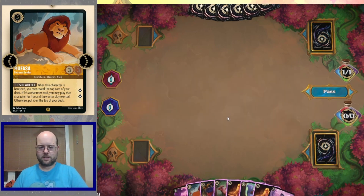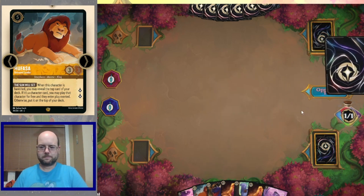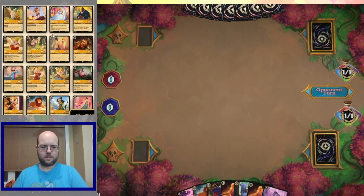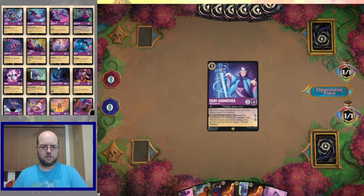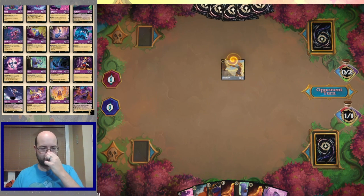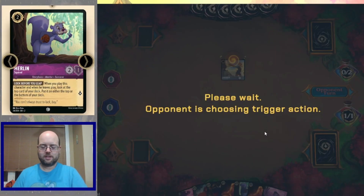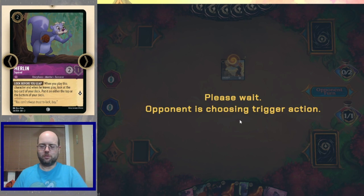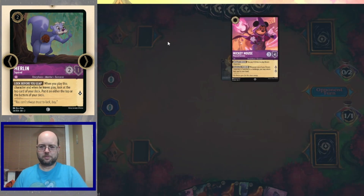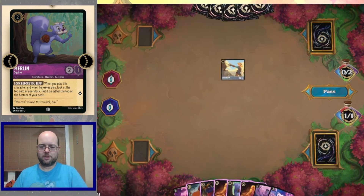So now we're in decent business. Louie is going to get inked. The opponent didn't have a turn one, so we're going to be able to establish some defense with our Squirrel. The opponent goes Cinderella, the Warrior Lady of the Hour, with all her bigger form — the Stout Heart won. What does our opponent discard? Mickey Mouse, Wayward Sorcerer. So the opponent's probably playing brooms.